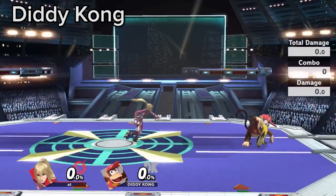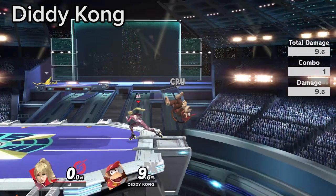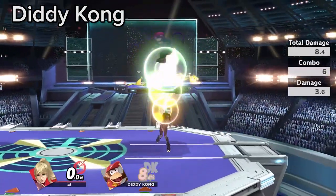Diddy Kong's banana pull animation is 39 total frames, which is how long it takes before he can move again. You should stay at a range where you can react to this animation in order to pressure him to either risk the pull or force him to play without the banana.